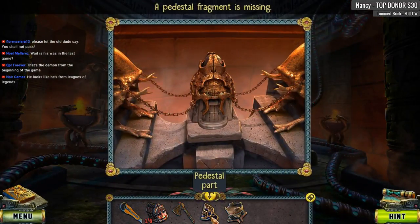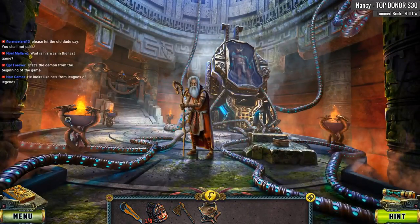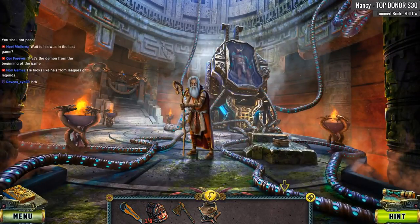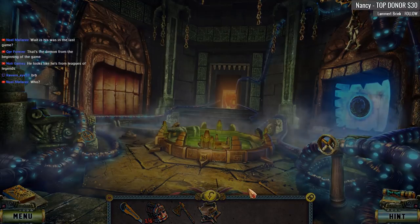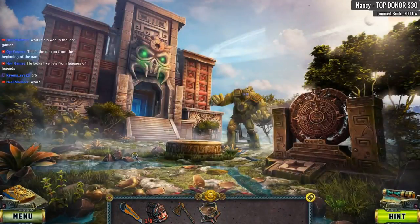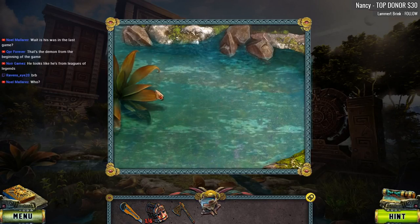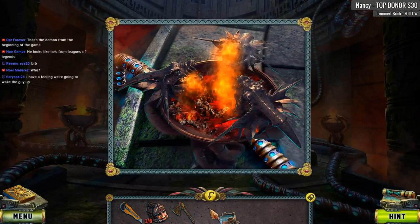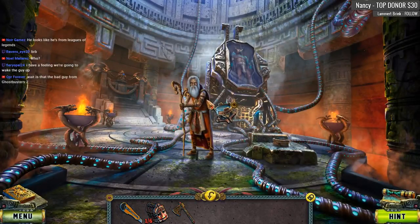That pestle fragment is missing. Let's see — oh, what's going on here? I could make use of that flame. I need water; I think there is water outside over here. That is one fancy-looking goblet. He's thirsty, we should quench his thirst — I don't know if we can use this here though. I have a feeling we're going to wake up the guy — spoiler alert.